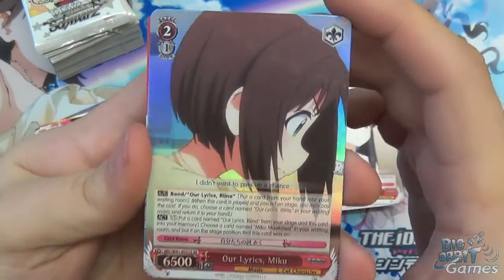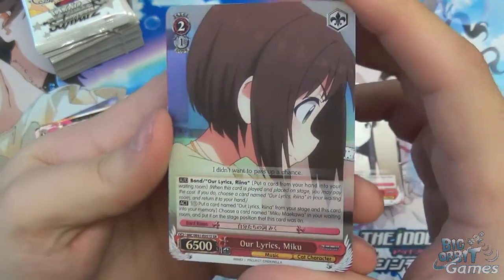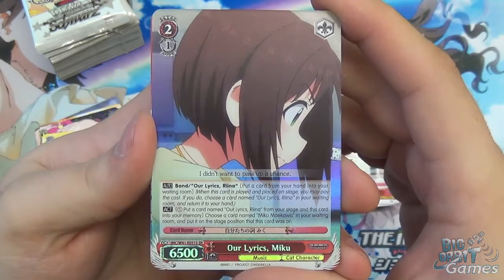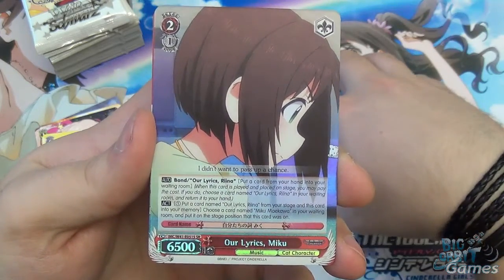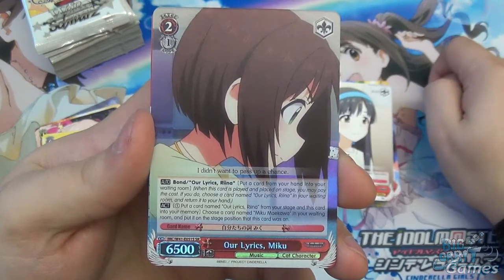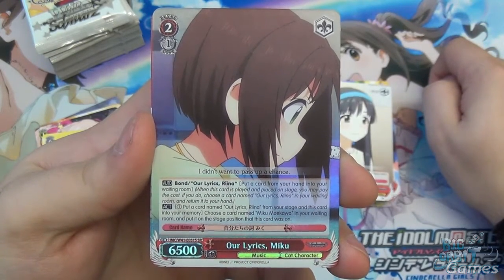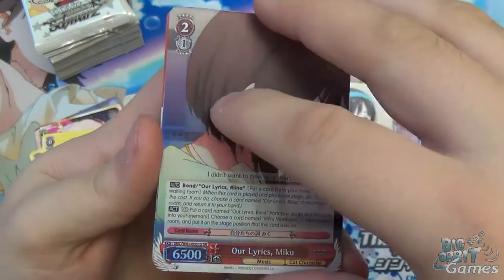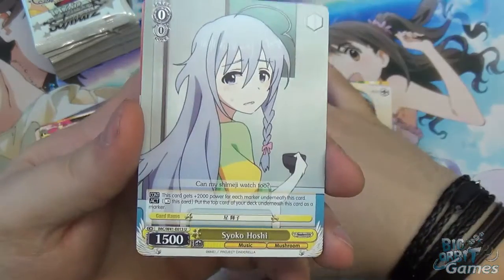Wow, we have an SR — Our Lyrics Miku. Level two, cost of one, 6500 power. It bonds with Our Lyrics Rina, which we saw earlier. And then act: pay one, put a card named Our Lyrics Rina from stage and this card into your memory to choose a Miku Niakawa in your waiting room and put it on stage. Cool! We got them in the same pack as well.